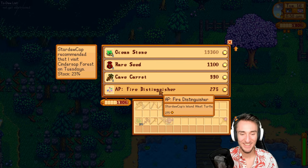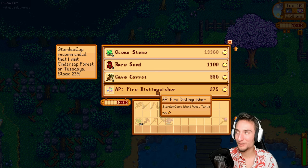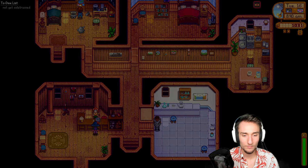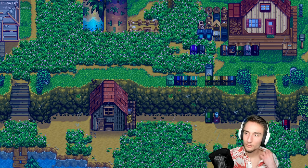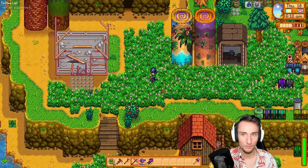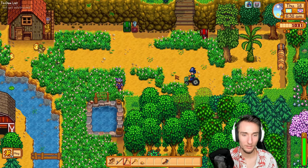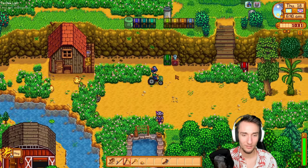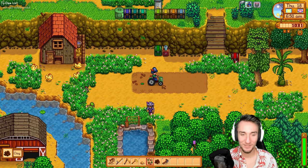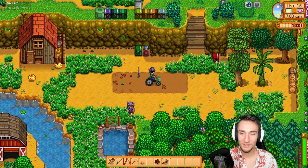The Island West — this isn't useful anymore because I have the Parrot Express, but this is where the Island West turtle was. I came here for the tractor garage. I'll place it up here — I'm not sure how the tractor works. I know you ride it like a horse. Oh, tractor is ready. It's definitely scything the grass here. Oh! It hoed dirt. And then does it... wow — the tractor is quite powerful.